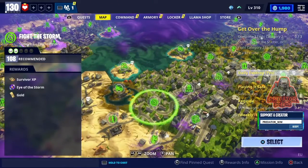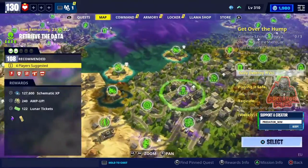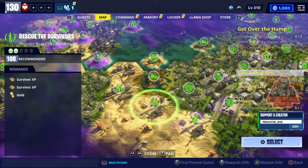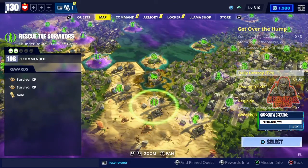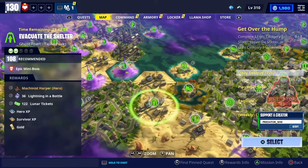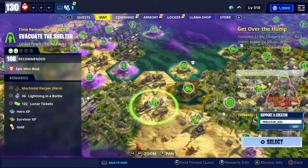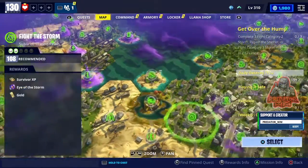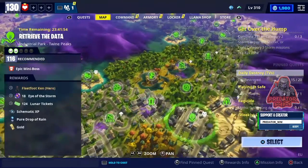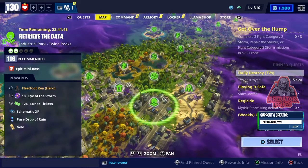Moving on to Twine Peaks - there are actually four missions and two of them are very important. The first one is power level 108, it's a Repair the Shelter mission in a ghost town, and you can get Harbor, who is a legendary Constructor. She's very powerful and useful. The other important one is power level 116, where you can get Keen - he's a ninja and a very powerful one, you should get him.